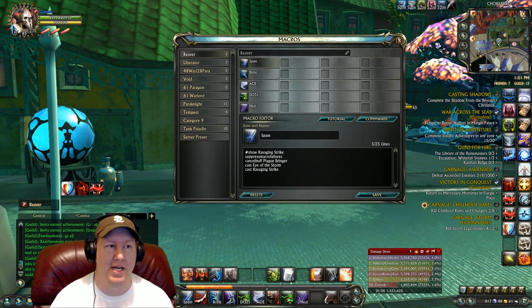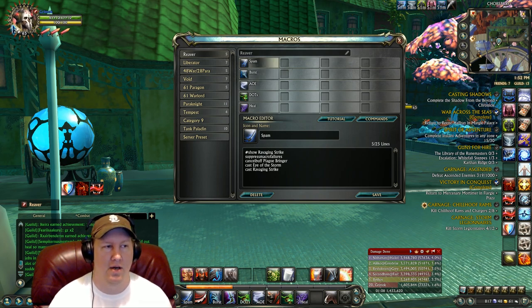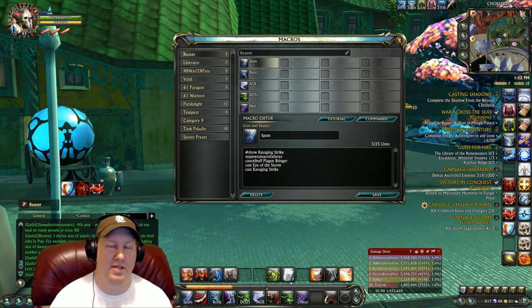Naturally, whenever you become more experienced with the build after playing with it for a long time, you'll see that you can probably separate some stuff — do it as you feel free. The spam button here is going to be casting Ravaging Strike. I have Cancel Buff Plague Bringer in the spam button, which is going to spam your general chat tab — so I'll give a warning about that. You might just want to take it out and manually turn Plague Bringer on and off. Also have Eye of the Storm in here so you'll always snare the opponent and can continue to kite them.